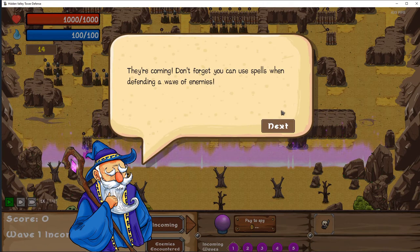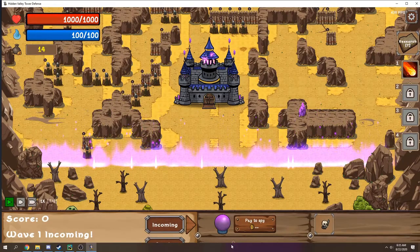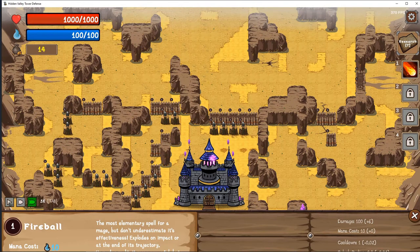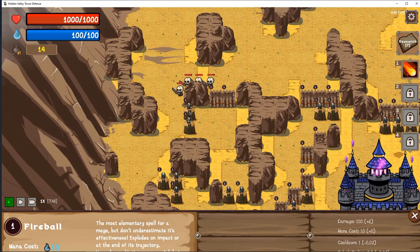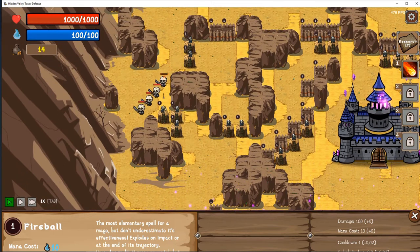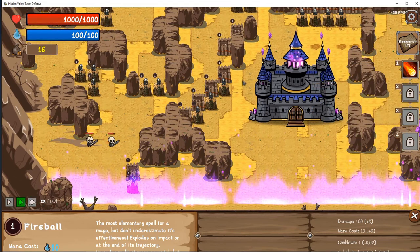They're coming! Don't forget you can use spells when defending a wave of enemies. Select a spell from the right-hand side menu or use number keys 1, 2, 3 as hotkeys. Spells cost mana, which only regenerates a little per turn. My spells are over here — I have a fireball on hotkey 1. I don't want to use it yet. Let's hit fast forward until we start seeing things. There we go — they're in range finally. Let's watch the action here.